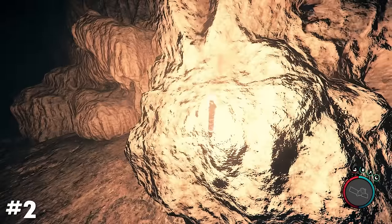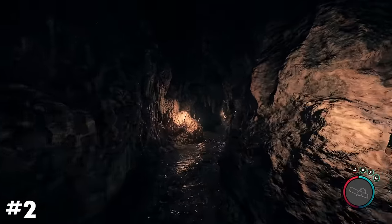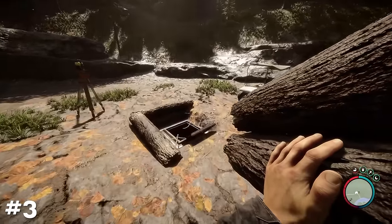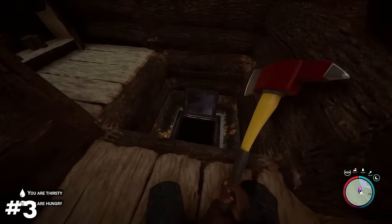Wall torches can be placed inside of caves, perfect for illuminating dark areas or for marking paths you've already cleared or visited. You can build a base over top of a bunker entrance, which is not only convenient, but also makes for a pretty cool basement.